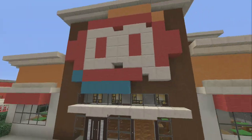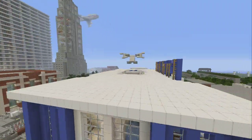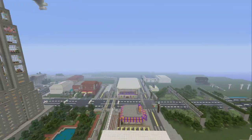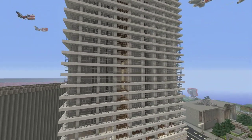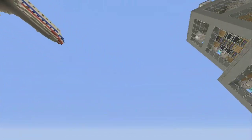Everything in this world has its own thing — you can even see a Dairy Queen, my favorite. He has different districts; from what I've been hearing, he has an industrial district and everything is planned out perfectly. His Empire State Building is very nice, and he also has Eclipse Towers from GTA 5 that he is working on right now.